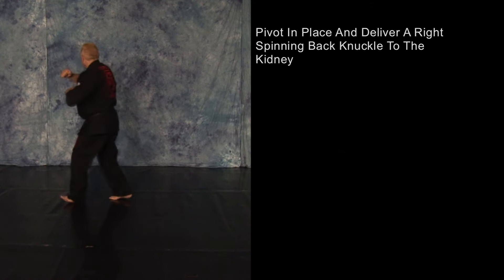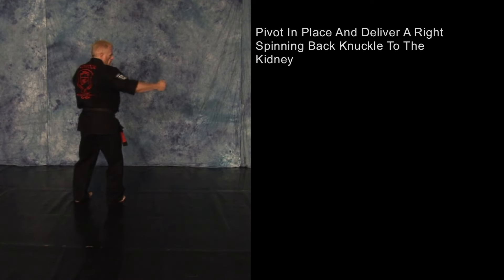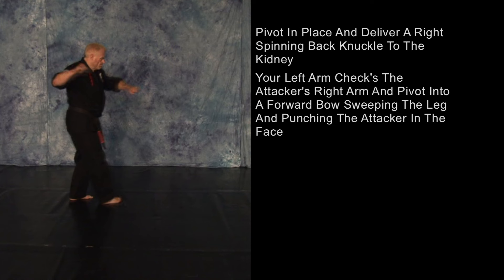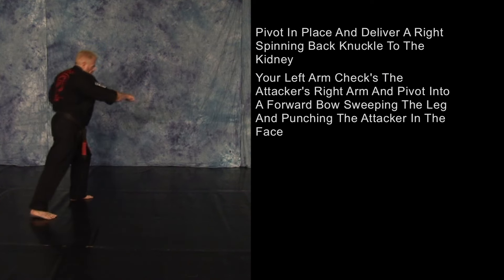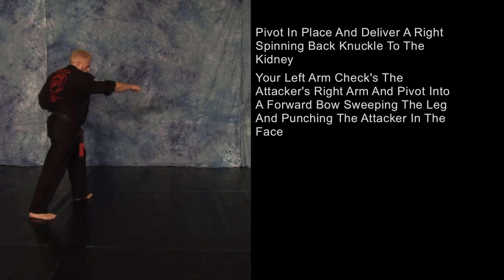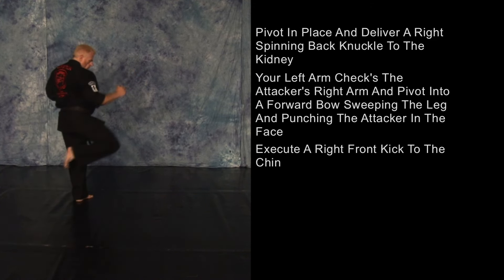Pivot in place and deliver a right spinning back knuckle to the kidney. Your left arm will now check his right arm, and you will pivot into a forward bow, sweeping his leg while you punch him in the face, throwing him to the ground. Execute a right front kick to the chin.